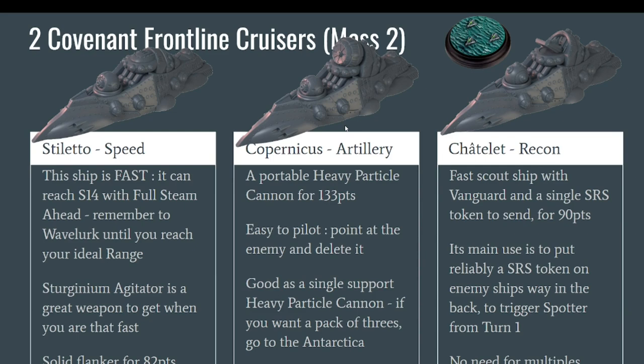Then you have the Copernicus, which has a Heavy Particle Cannon, again upgradeable to other variants. It is a very good artillery ship and even easier to pilot because it has a lot of weapons: a particle beamer that is easy to use, torpedoes pointing only to the front, and the big artillery that can also only shoot in the front arc. So you just point it at the enemy and shoot everything. It is quite efficient for 133 points — yes, expensive — but this main Heavy Particle Cannon is really devastating. If you want only one or two of those cannons go with the Copernicus; if you want a big pack of three, go with a pack of three Antarcticas.